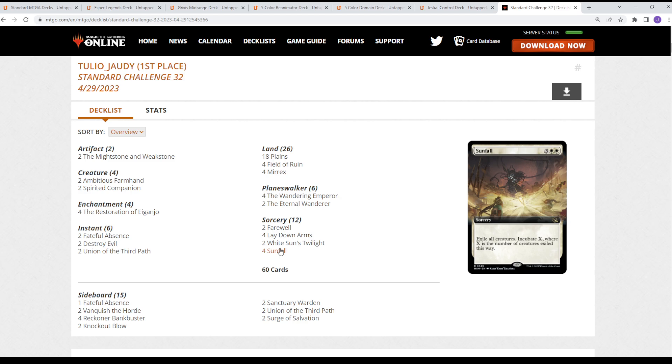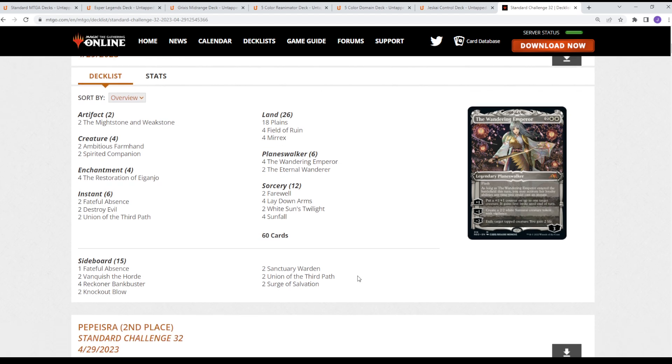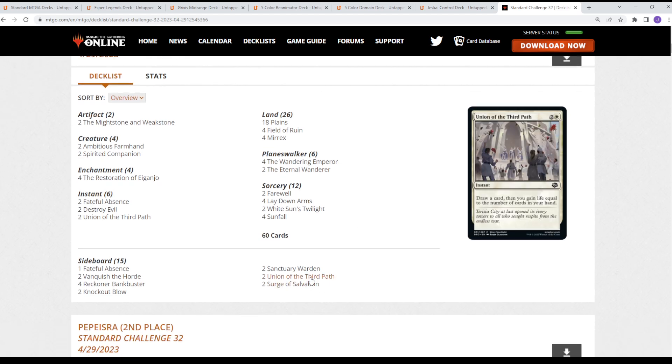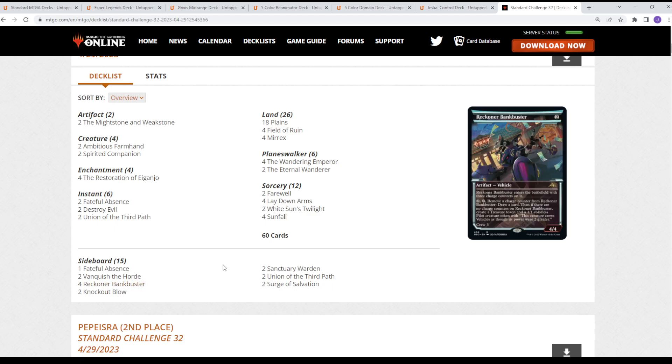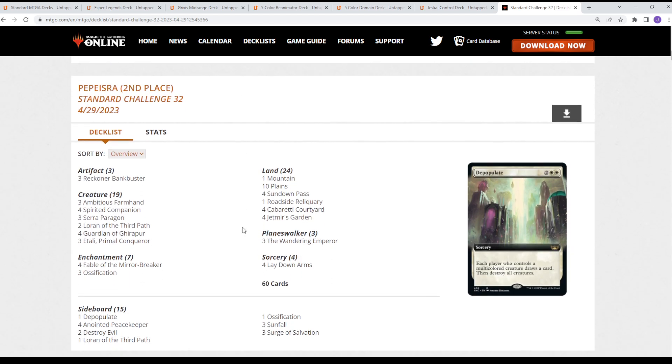You've got Myrex and Field of Ruin in the sideboard, Surge of Salvation, Union of the Third Path for card and life, Vanquish the Horde — really just killing a lot of things. We don't even see Bankbusters in the main. The main board is just: I am going to kill everything you love. That deck took down the challenge.